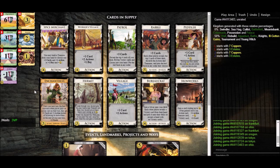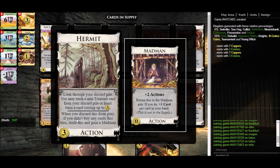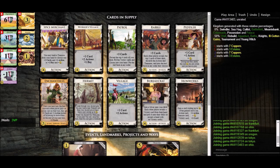Now what about gainers? Well let's go back to Hermit — here's our first gainer: gain a card costing up to three. So Hermit can both trash a card and gain a card. This seems pretty versatile. I think Hermit's a strong card in general and definitely in this deck, so we'll definitely want to be getting at least a Hermit or two.